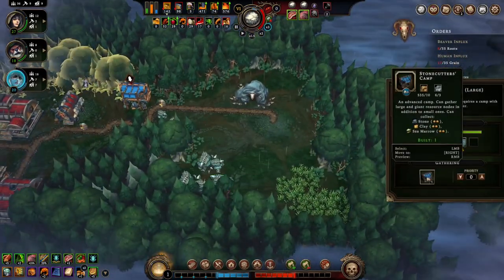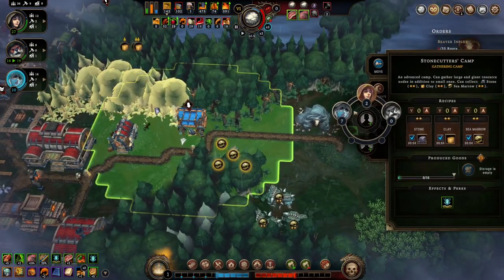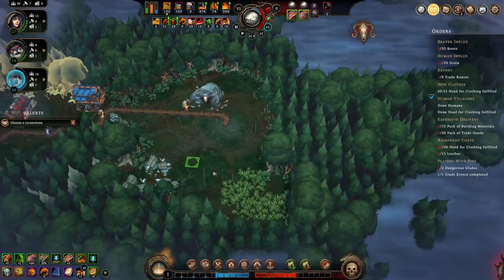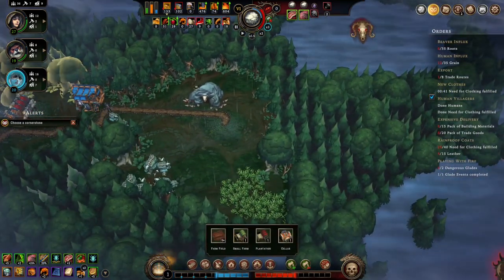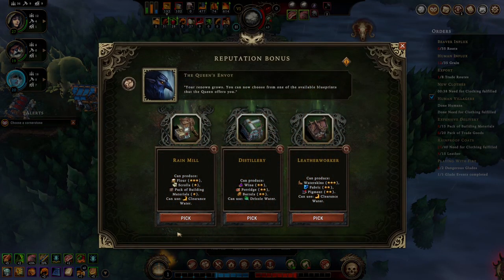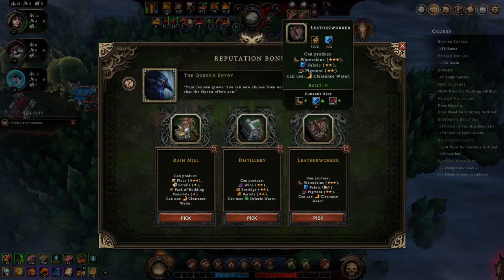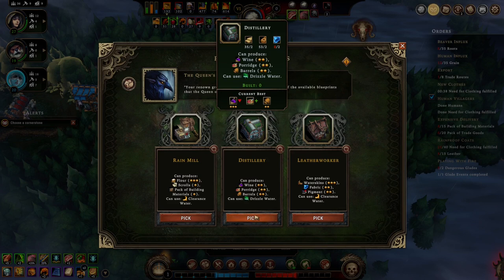This is the stonecutter's camp — let's populate it. We can have another farm back here. Let's see what we can get first. Rain mill can produce flour, scrolls, or packs of building materials. This one can produce wine, porridge, and barrels. The leather working can produce... let's do the distillery.